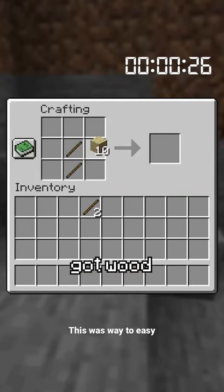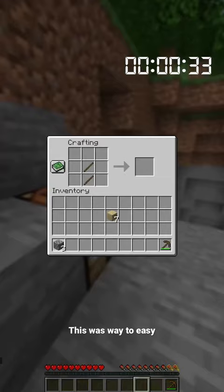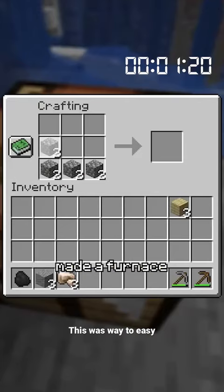I found a cave, got iron, made a furnace, smelted it, and then crafted the iron axe. And here was my time.